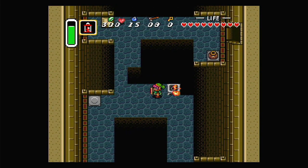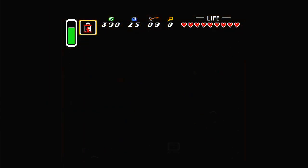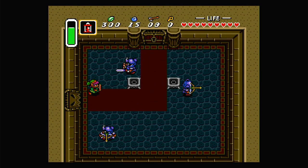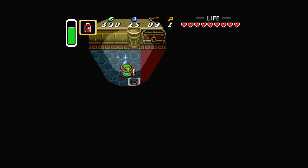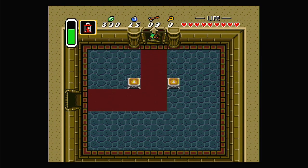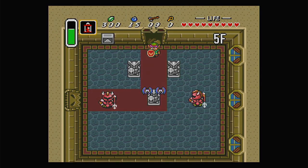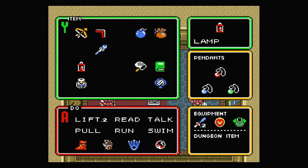Take that. There's also this block here that we can move, but I don't know what that does, if anything. There's just a few of those around. Also, when we swing a sword we have our shield sideways, which is interesting, because it means we can block attacks from the side. I believe when you have the map, the compass, or the big key, it shows underneath the dungeon item and equipment stuff down there on the bottom right. Also, I just noticed that the Moon Pearl is on this screen as well, down the bottom.